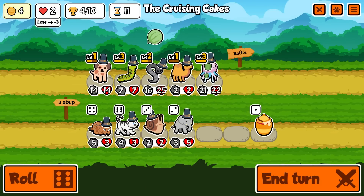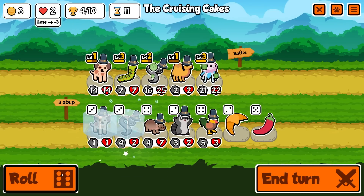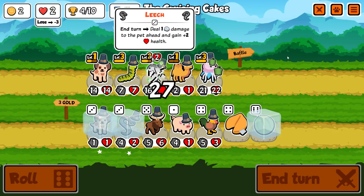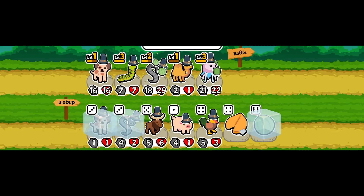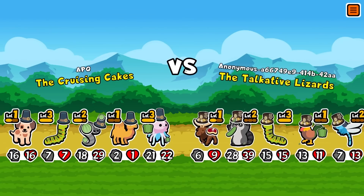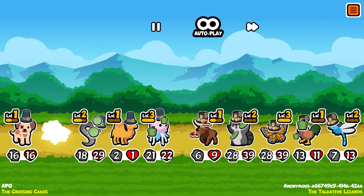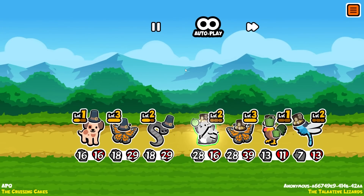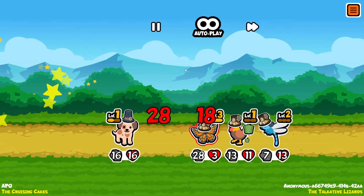Melon armor for the leech. Reroll once - there's our level two puppy next turn, level three leech next turn, melon armor for the puppy next turn. Are we gonna get that far? I honestly don't think we are. This guy is about to die - I need to give him HP. He stole the melon armor - we get knocked out.